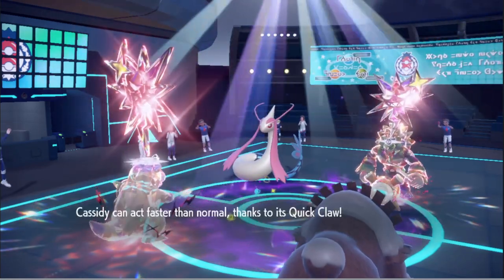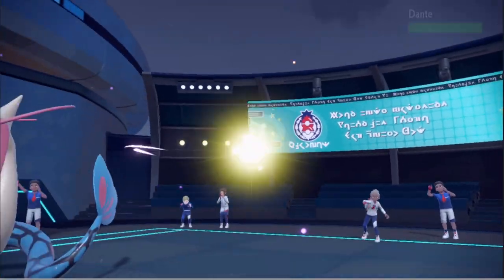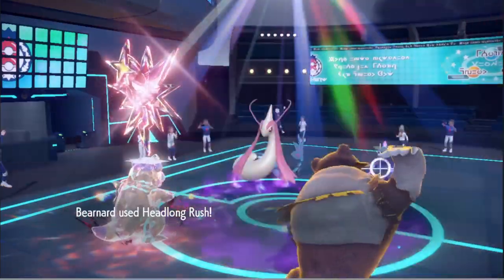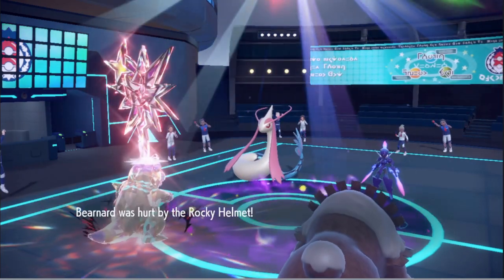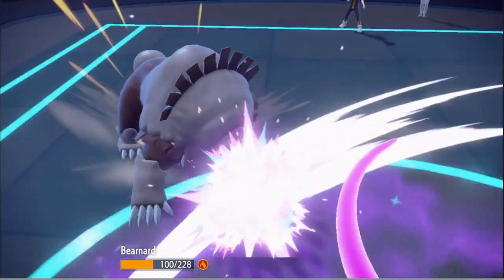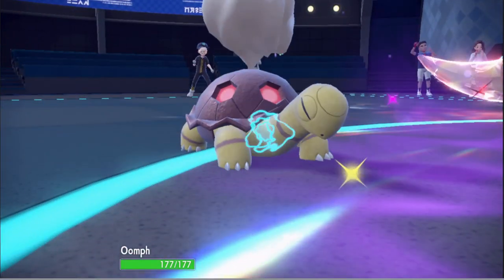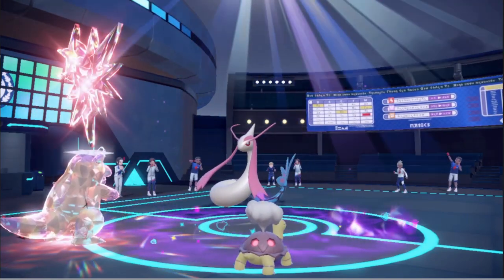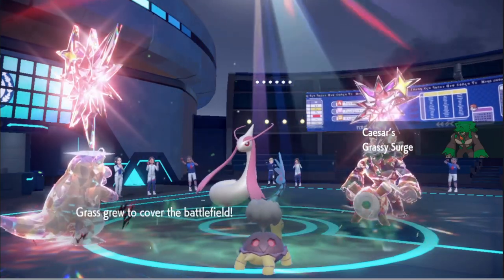Now you want to Quick Claw? Okay. He thought I was going for Facade — no, I'm going for Headlong Rush, not dealing with that. It's Rocky Helmet Serperior — this guy is insane, what is with this team? The only thing I'm not cool with is that Trick Room is going to expire soon. I have two turns — okay, not too bad.